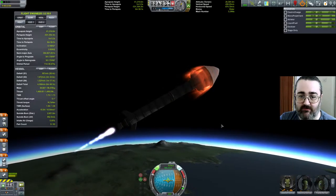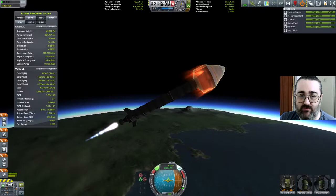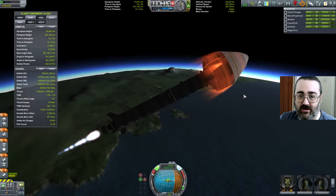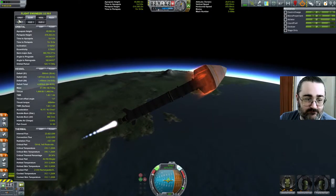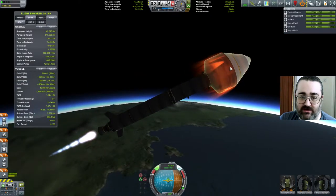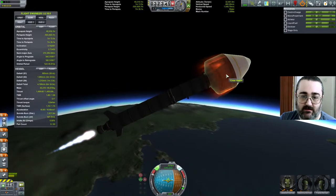I over-engineered how much I need by at least 500 Delta V over a very efficient launch. Whether or not this is going to be a very efficient launch is another question. I should be ditching my fairing around 25km, but given that it's on fire I'm a bit frightened. I should be high enough that it's not a problem — this should be just purely decorative, this flame effect.